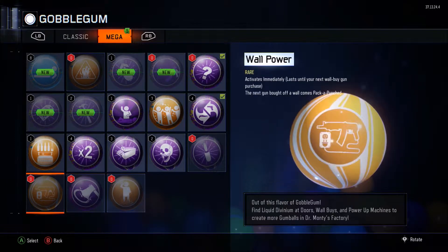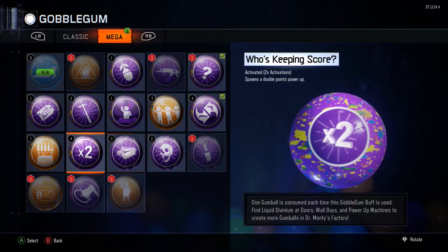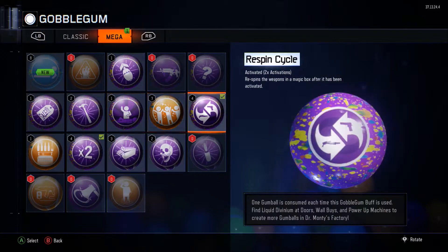Killing Time is actually pretty good, but Wall Power is one I just need for challenges. I really want that Perkaholic — I didn't even get Spawn a Free Perk. I can't complain, actually I can, because they're pretty crappy. I'm not even going to put on Unquenchable until I go for a high round run or something.